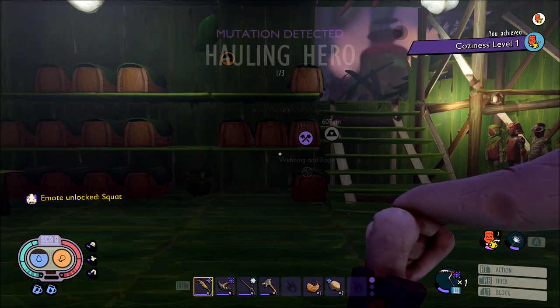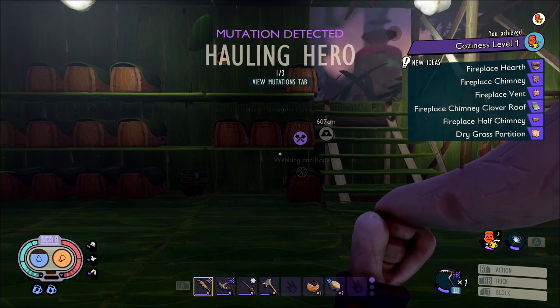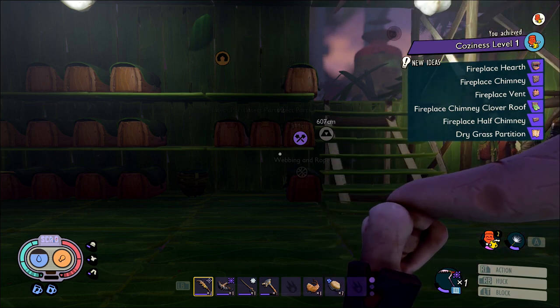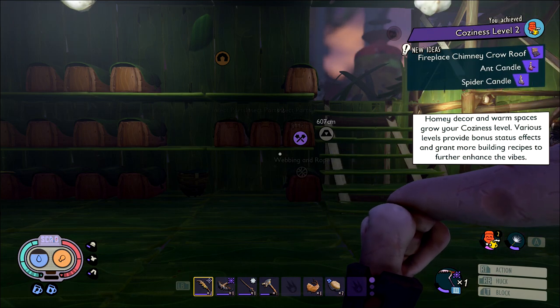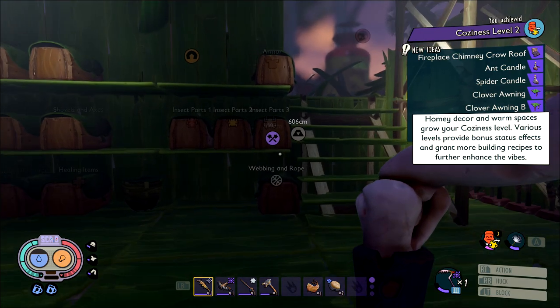That's going to be all of your basic utility items. Just make sure you step into wherever you have your base settled and you should automatically reach coziness level 2 just by stepping foot inside. Every time you achieve a certain level of coziness you should unlock a bunch of blueprints to build other things to further your current coziness level.